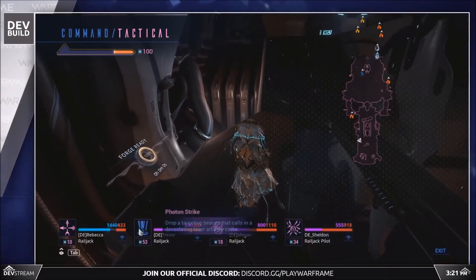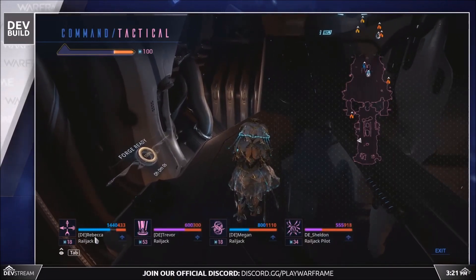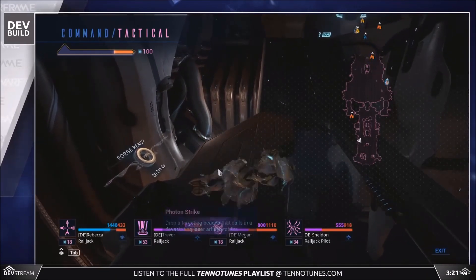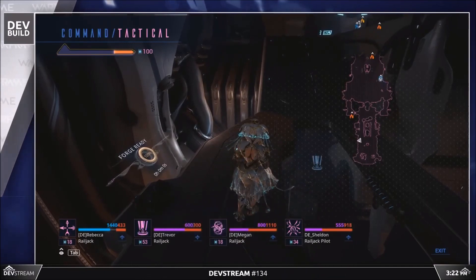Finally, once you're in the midst of battle on your Railjack, you can bring up a tactical menu, which allows you to trigger one ability of you or your teammates' Warframes anywhere on your ship via the map.